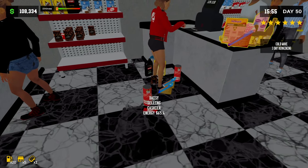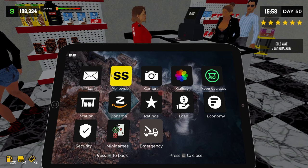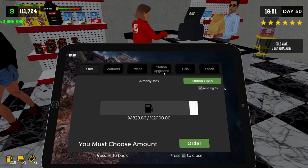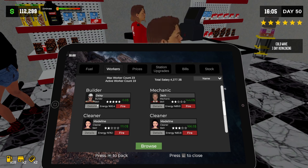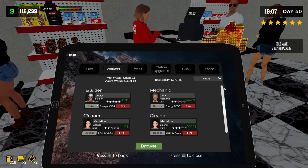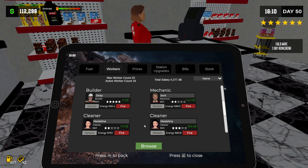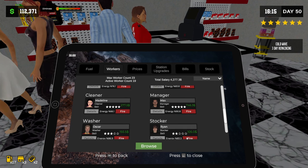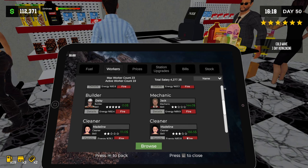Hold it. Employees... I gotta remember where everything is here. Stations, workers. She's a builder — a five-star builder, and looks to be male. You know, you can be a guy named Daisy, it's fine. Let's look at some of the... Not the bad ones. There's Jack. Stocker, stocker, washer, stocker, cleaner, manager, cleaner, cleaner, builder, mechanic. Let's go into the details here.